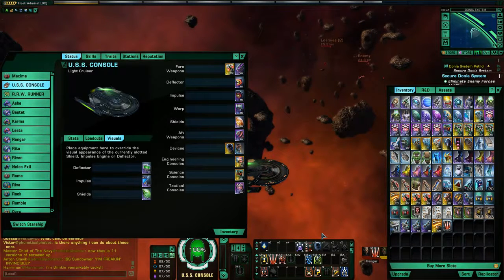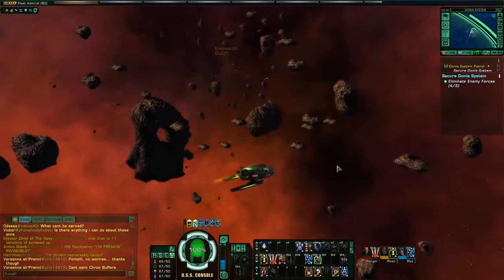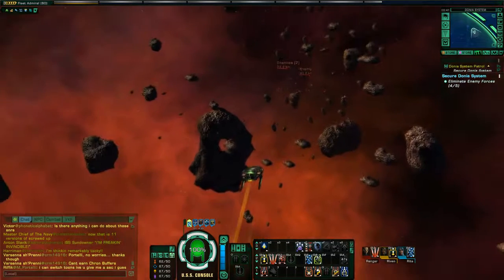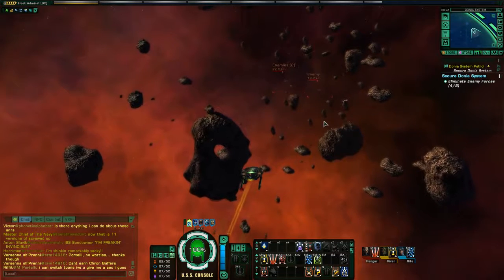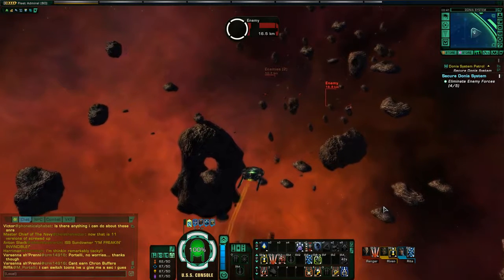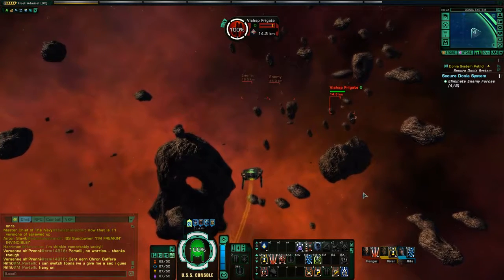I could make a whole hour video just on damage types, so I don't want to go into too much detail. Just be aware: you want to use kinetic weapons like torpedoes against the hull, and use your energy weapons against the shields and hull as well. Torpedoes have such a high base damage they'll hit very hard when they get a nice clean hull shot. While leveling, when you don't have a lot of buffs or tactical consoles beefing up your energy damage, torpedoes do hit nice and hard and help you kill enemies faster.